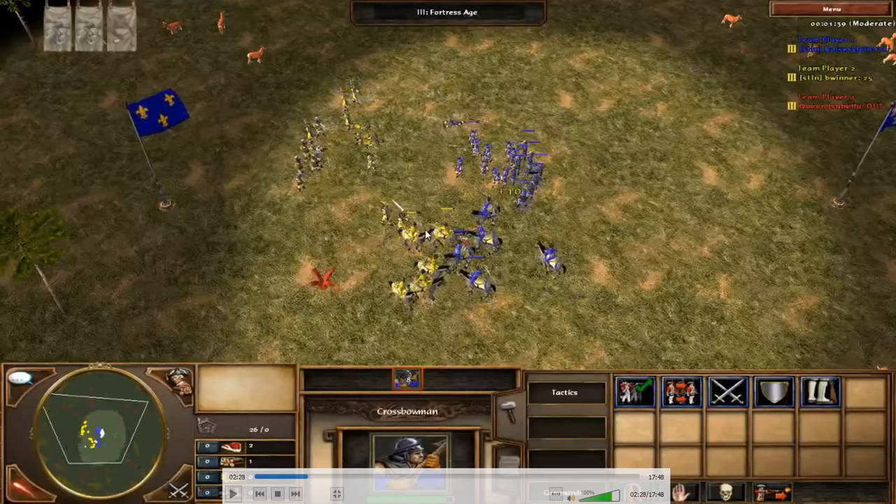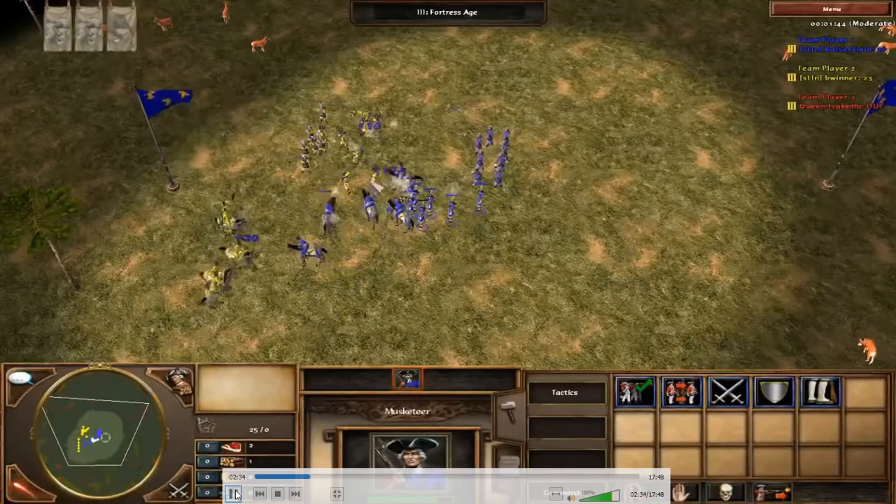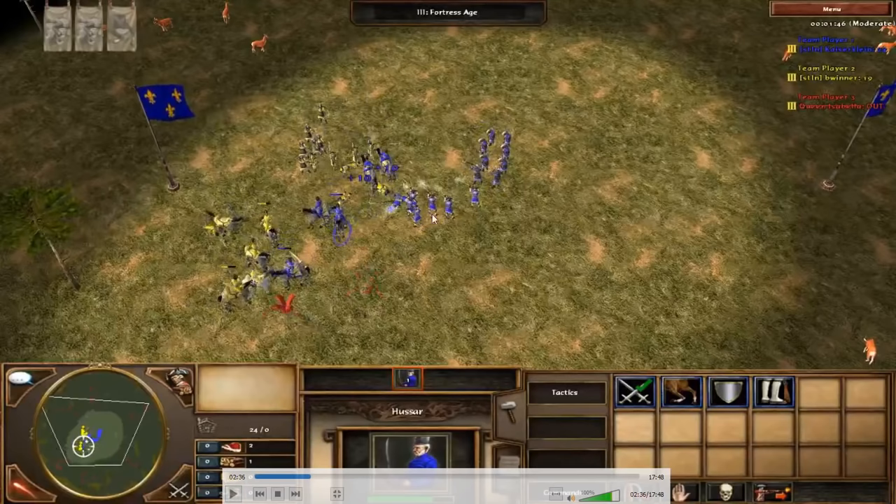I pull back a low-HP Hussar — another mistake, as Be Winner did a good job re-tasking his Hussars onto my high-HP Hussar. A couple of his musketeers walk forward; I'm not sure if it's intentional. I should be sniping those musketeers in priority with my crossbows since they're close to my cavalry, while bringing my own musketeers to try to win the cavalry fight.